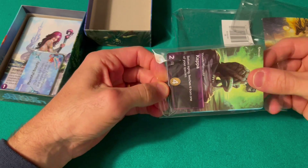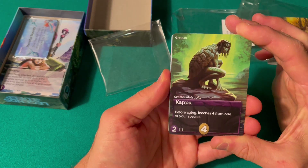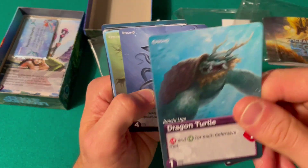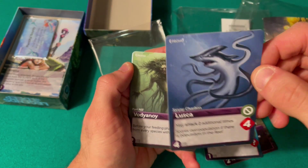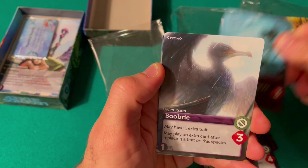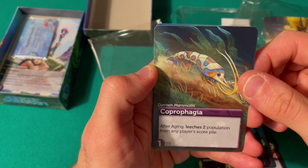These are smaller cards — probably some special powers. These are the cards that you actually use for your creatures. You can basically evolve into Kappa or add Kappa as a trait. The Dragon Turtle — cool. Oh I like this one, it's like a shark but also like a calamari. I don't know how to pronounce this one — Nessie! That's obviously an interesting addition. Bubri? And this little guy — Coprophagia — Coprophagia.